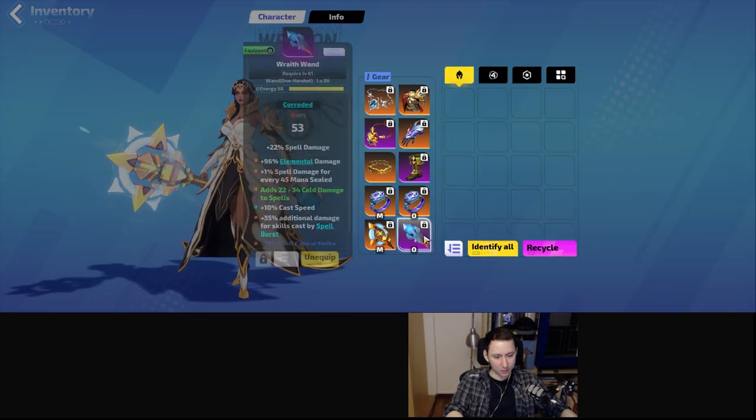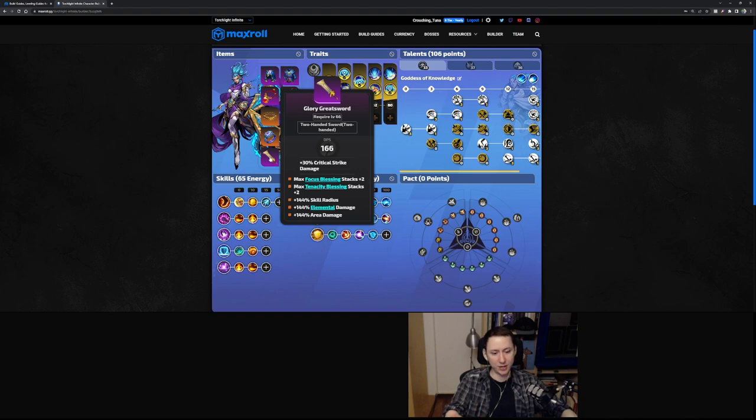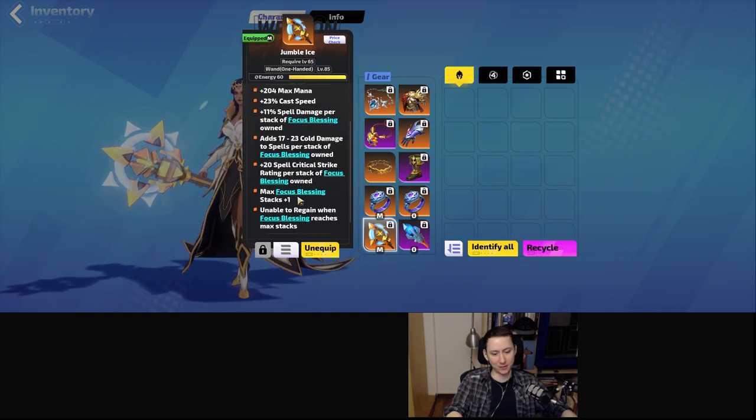For weapons, I'd highly recommend starting with a crafted two-handed greatsword or cudgel, because you can actually get plus four blessings on that. At minimum you want plus two focus blessings, then either plus two agility or tenacity blessings. From there you can craft additional things like skill radius, elemental damage, area damage, or penetration on the prefixes — a great way to start the build. If you want to go further, you can grab a Jumble Ice, which gives additional cold damage per focus blessing, critical strike chance, focus blessing itself, and some spell damage.